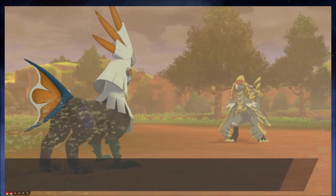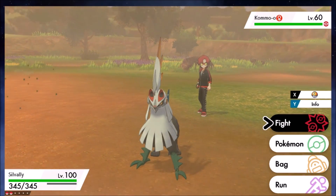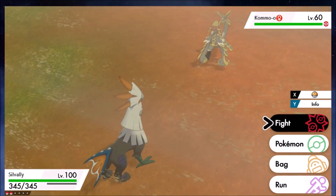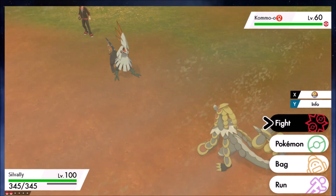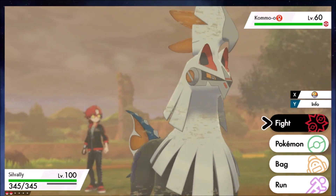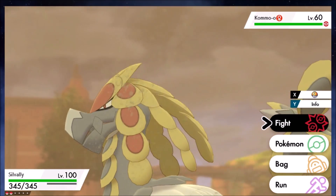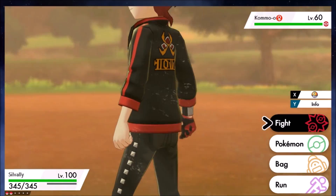A 1-to-1 trade makes the most sense — trade something like Zweilous for Pupitar, that's a stage 1 for a stage 1. But if you have a full Kommo-o, you can trade a Kommo-o for a Larvitar. It actually ends up being easier to get a Kommo-o than a Jangmo-o in Pokemon Sword.